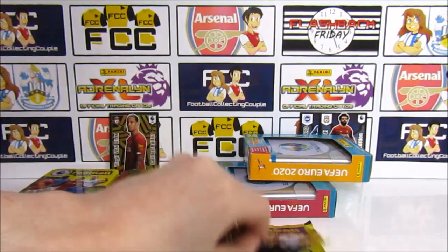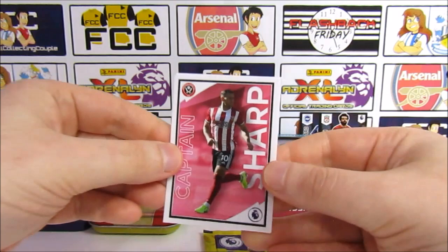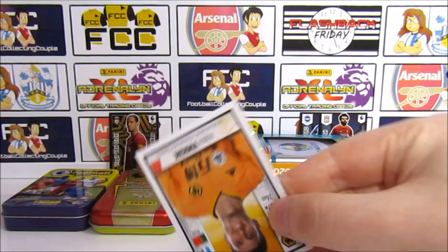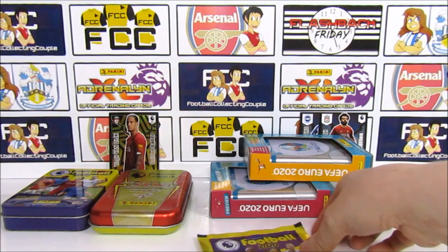Last pack for the stickers. We've got Captain Billy Sharp, the Man United kit, a random shiny in the middle — Benagre — and it's the Leicester team, the Foxes. And then Amani. Pretty cool — that was a pretty interesting pack in the end.